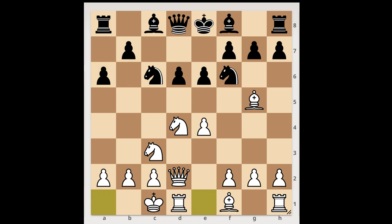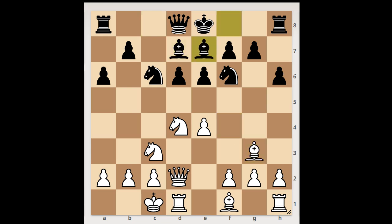Auerbach castled on the queenside. h6, bishop to f4, bishop to d7, bishop to g3, bishop to e7, bishop to e2. Black to move. Black was not in a hurry to castle, and b5 was played. White to move.